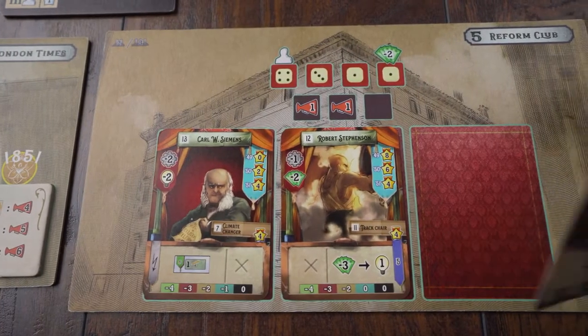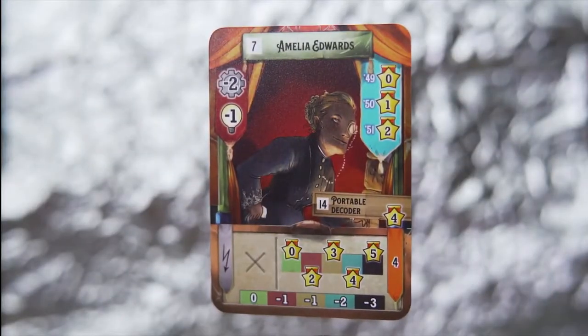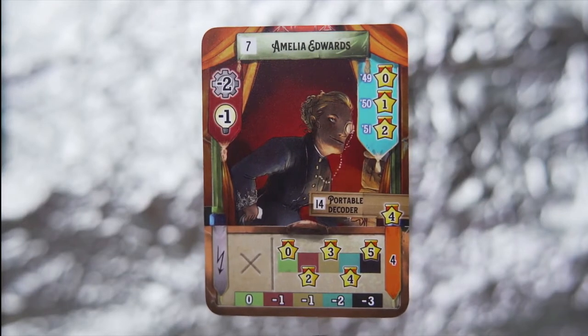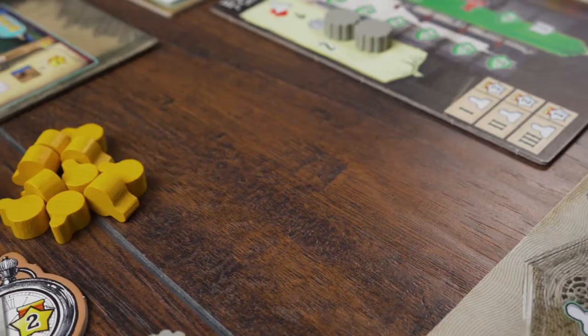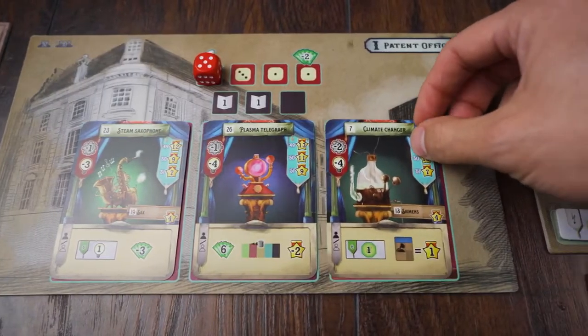With 30 unique character cards such as Amelia Edwards, Levi Strauss, and Robert Stevenson, each with their own unique benefits and abilities, the stage that is the World's Fair comes alive. And inventions like the steam saxophone, plasma telegraph, and climate changer bring just a bit of whimsy to the experience.